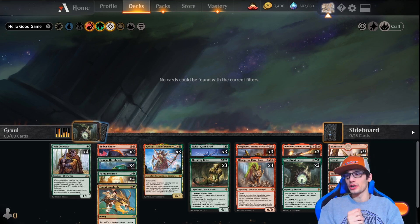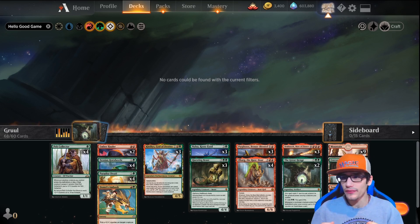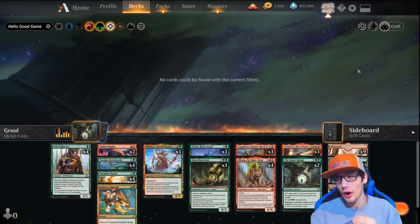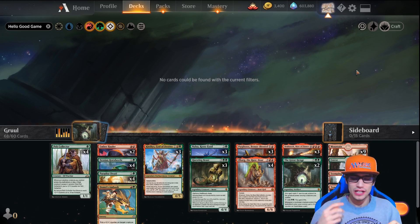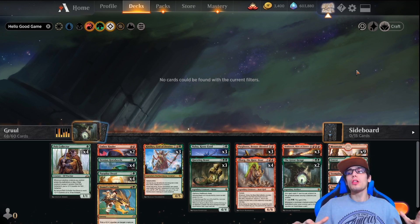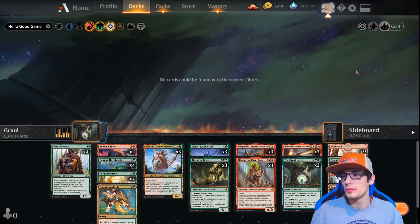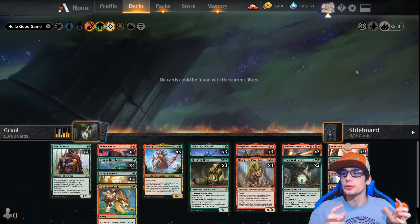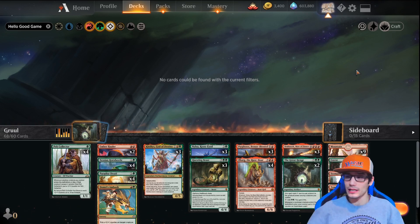Wizards of the Coast was gracious enough to invite us to a pre-release event and we got a stacked account — we have 600,000 gems and we've already been spending them. We're going to open some packs, play some drafts, do some sealed — all of that. Make sure to jump on our Twitch; we're live every morning 6 AM PST, and during this event we'll be live as long as we possibly can.